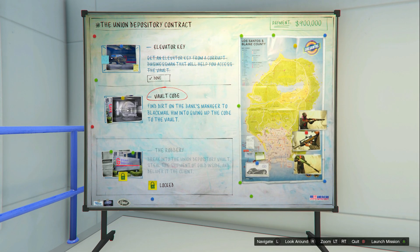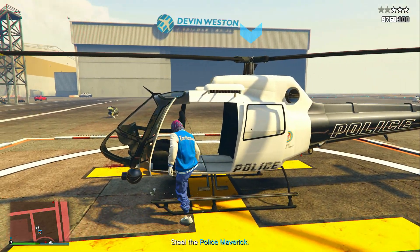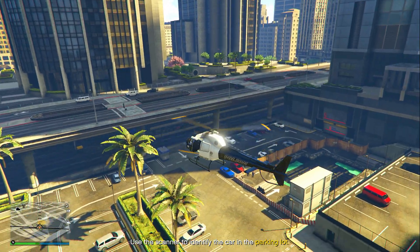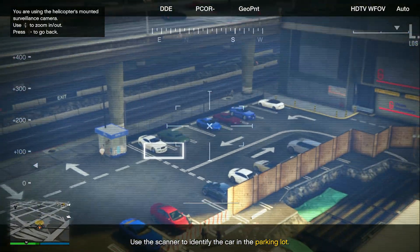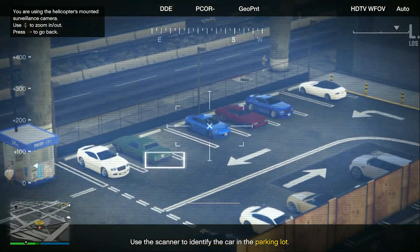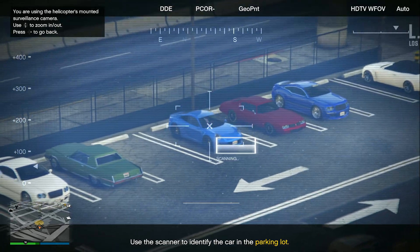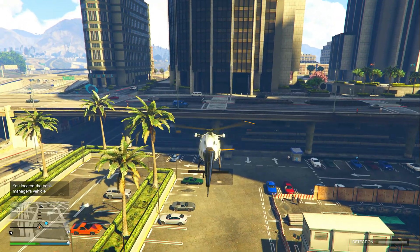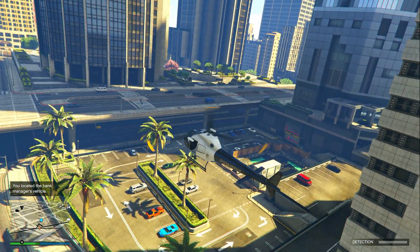The second setup is called the Vault Code. Go over to LSIA airport, take out the cops surrounding a Maverick helicopter, steal it, and bring it to a nearby parking lot. Once at the parking lot, click right on the D-pad and search for a blue Porsche — it's always the same car. Scan it, and once successfully scanned it should show green, meaning positive. That's how you know you did it correctly.